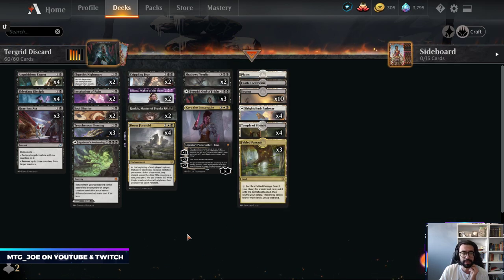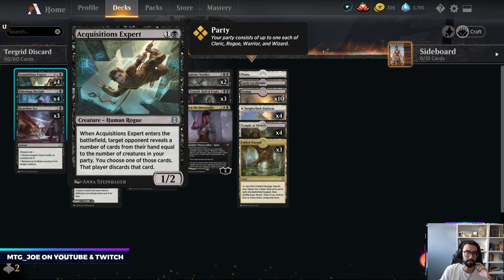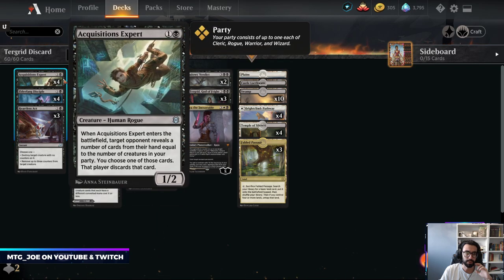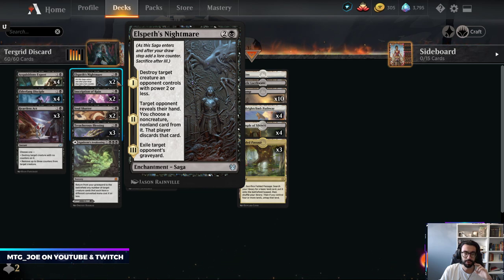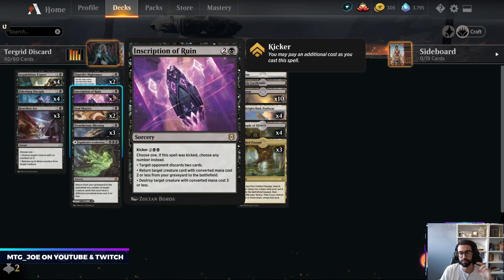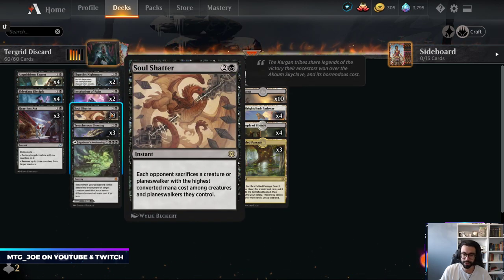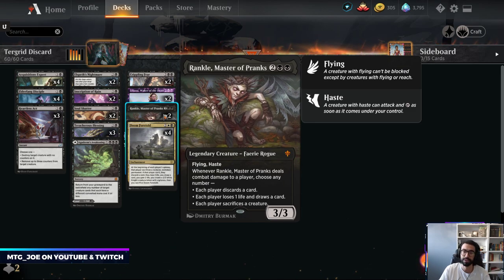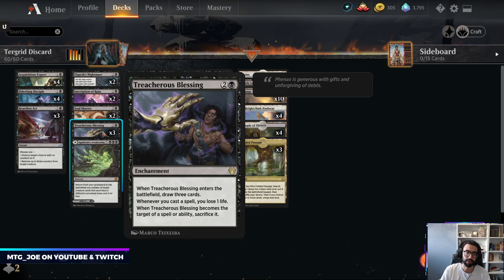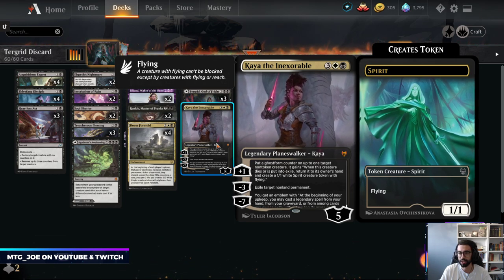The way we're enabling this is in a kind of base-black control-ish shell. We have creatures that force discard in both Acquisition Expert and Elderfang Disciple. Notably, Acquisition Expert is a Cleric, so you get the party mechanic. We have Elspeth's Nightmare, which forces your opponent to discard. Inscription of Ruin is removal and discard, or reanimates one of our things later. Soul Shatter forces your opponent to sacrifice a creature. Liliana forces the discard. Rankle forces the discard and potentially the sacrifice as well. Doom Foretold — we have all these things to sacrifice, including Treacherous Blessings and Elspeth's Nightmare. And then one Kaia is just kind of a catch-all; I want to try it out.